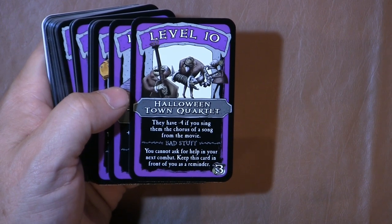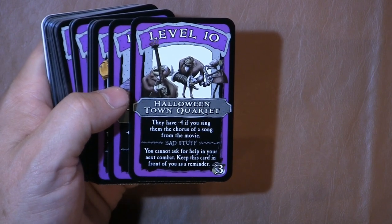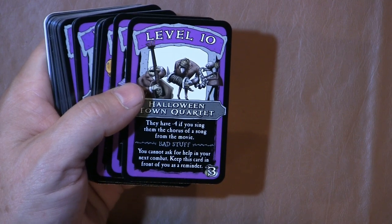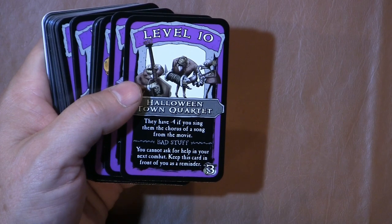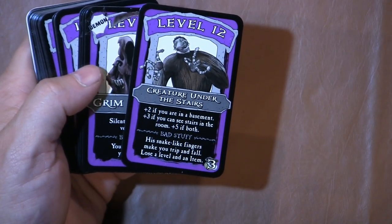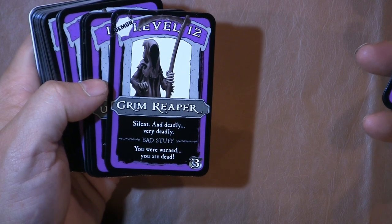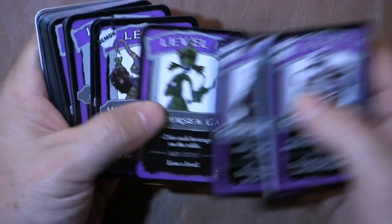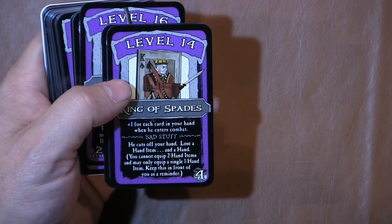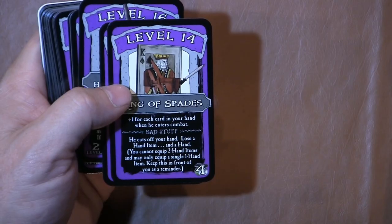Level ten — we have the Halloween Town Quartet. They have minus four to sing; they have a minus four if you sing the chorus of a song from the movie. Oh no, you have to know a song from the movie — I'm done for. You cannot ask for help in your next combat; keep this card in front of you as a reminder. That's pretty awesome. Level ten... oh, level twelve — holy cow. Then the King of Spades: bad stuff, he cuts off your hand — lose a hand item, and you cannot equip two-handed items and may only keep a single hand item. Keep this in front of you as a reminder. That's pretty wicked.